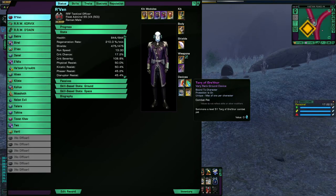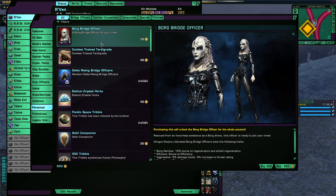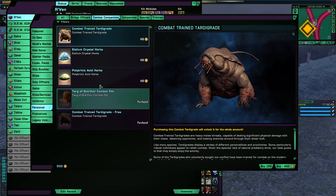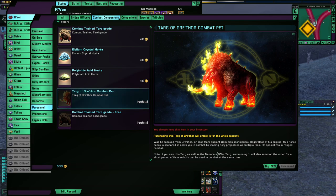Hi everyone! We're gonna look at the Targ of Grethor, which you can get in the Combat Companions tab in Personnel. I bought it for 400 zen. It was on sale, and actually still is on sale at this moment.